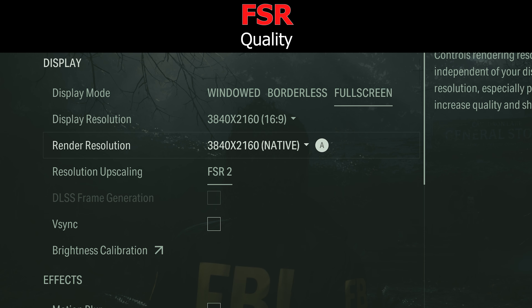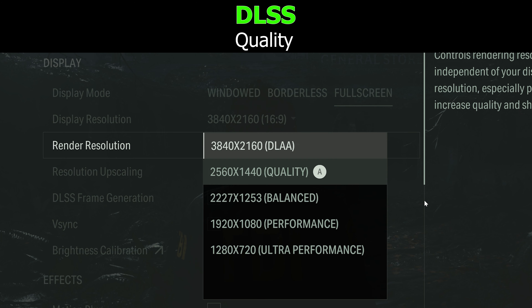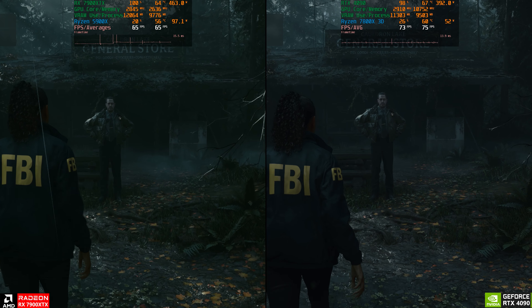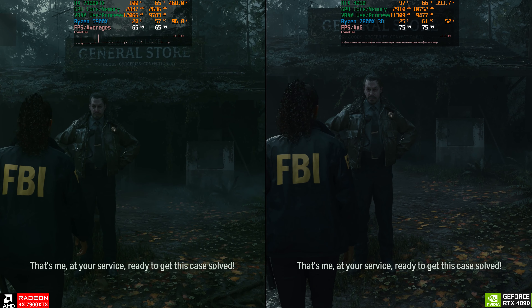Now we're going to turn on FSR quality for the 7900 XTX and DLSS quality for the RTX 4090. As you can see, we're now above 60 fps and the game feels very good to play.